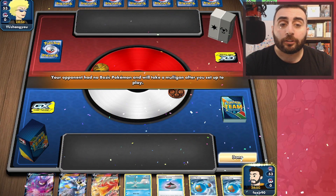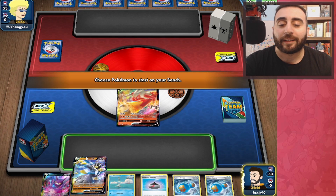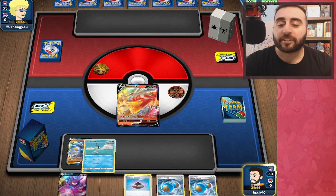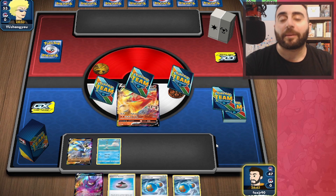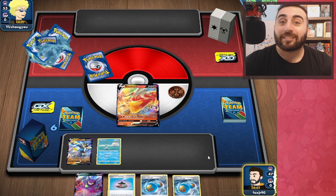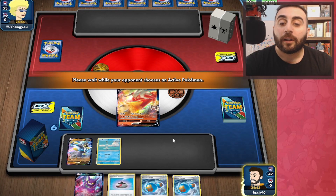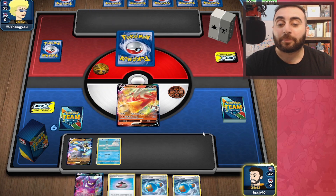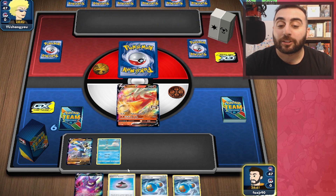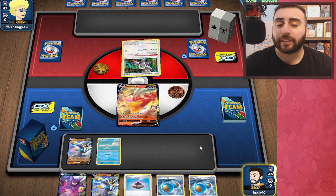Our opponent has no basic Pokemon, so we're going to start the Blaziken. We're going to just go for it. We might not necessarily want to, but I'm kind of hoping they're playing a Zacian deck — they start with a Zacian and a Zamazenta. We can just go right into hitting with something like Max Blaze, because we have this Evolution Incense.